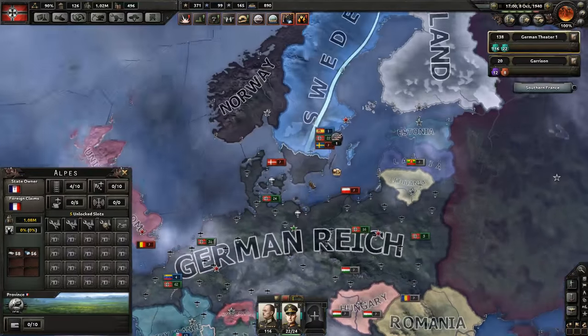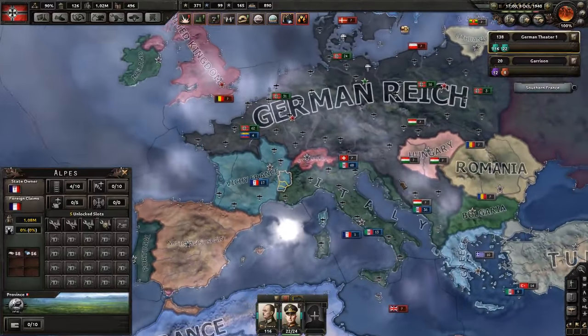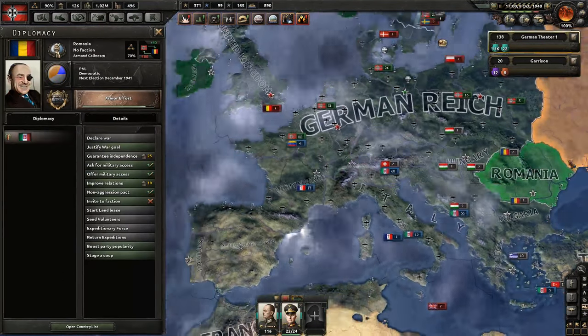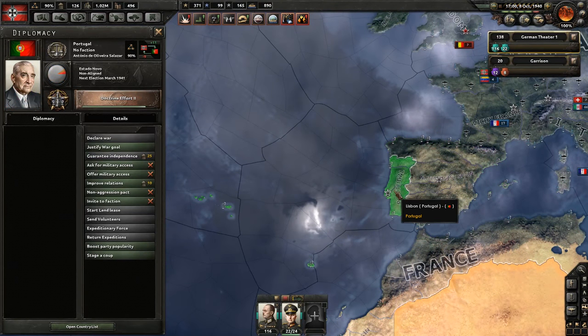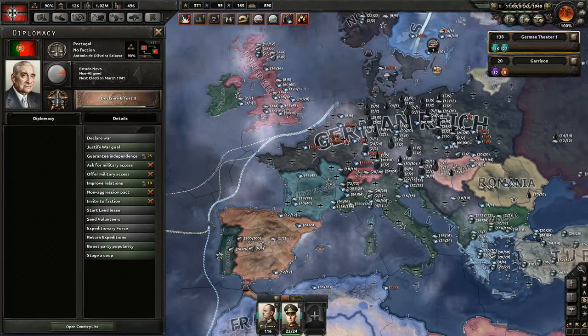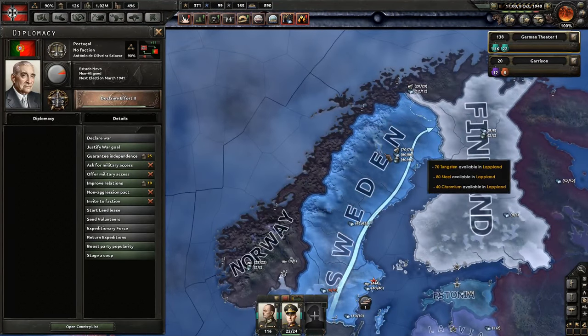What I plan to do this episode is basically a cleanup episode to get more resources. I'll try to create - well, take - nations like Switzerland, I'll probably grab Romania, hopefully grab Portugal, and nations like Sweden so I will get the resources I need to invade the Soviet Union.